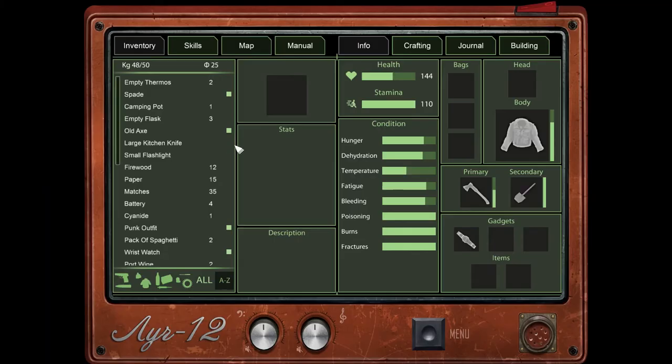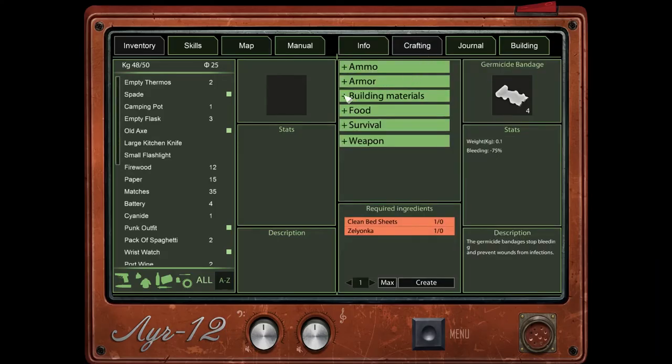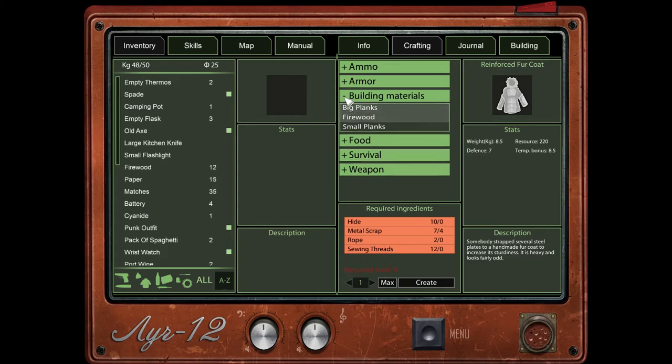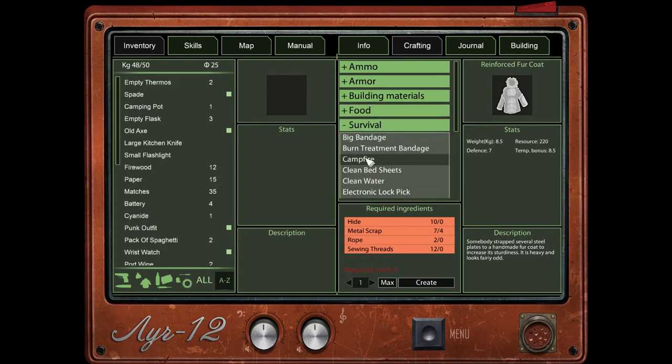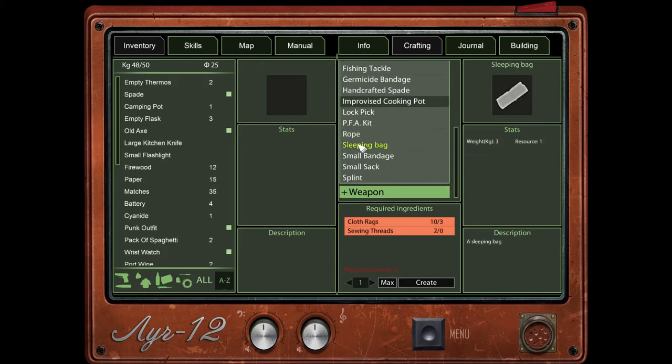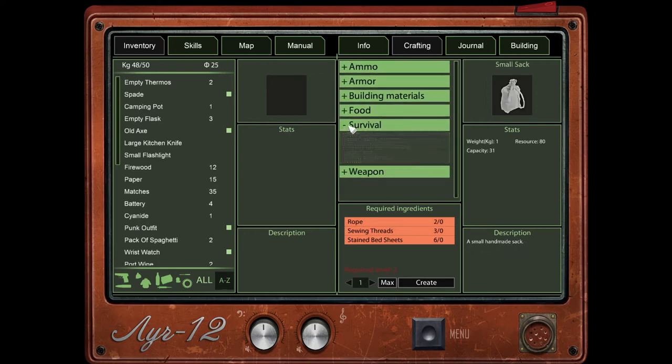How are we doing on our various needs? We're not all that hungry, not all that thirsty, but we are cold. We do have some junk — what can we do with crafting? Can we make any armor? Fur coat? Nope, we don't have anywhere near the stuff we need. We could put some building materials together. Can we make a campfire? Never mind, we cannot — we don't have any thread, rope, or hide. We're a lowly level one. How much trouble is it to get to level two? I'm just at a loss here.